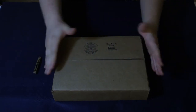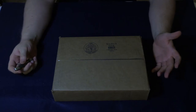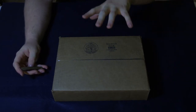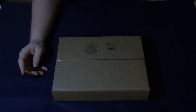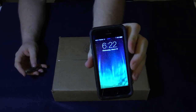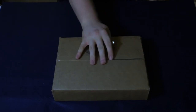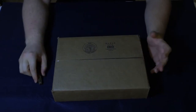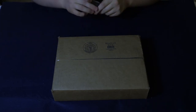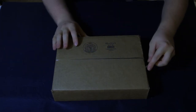Alright everybody, here we have it. This nice brown box shipped via the Square Enix store — that was the only place you could get the Final Fantasy 10-10-2 Collector's Edition. It was exclusively through their store. I got this package at 9:03 this morning, and it is now 6:22 PM and I'm finally unboxing this. It arrived in my office at 9:03 this morning, so it's been quite a few hours just waiting. I decided to come home, eat some dinner, and take care of this.